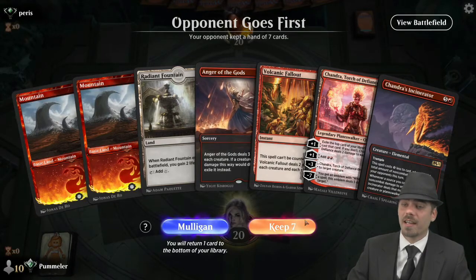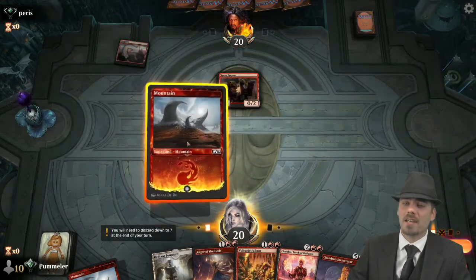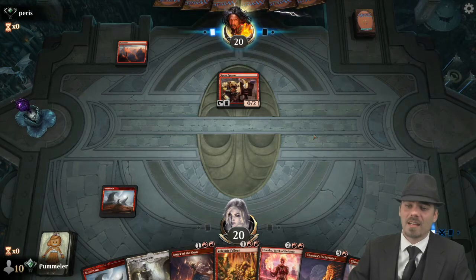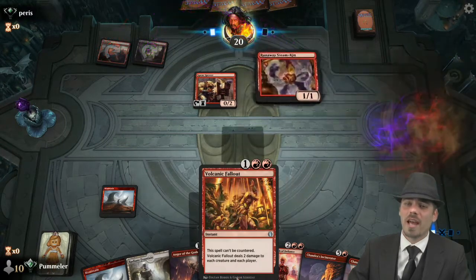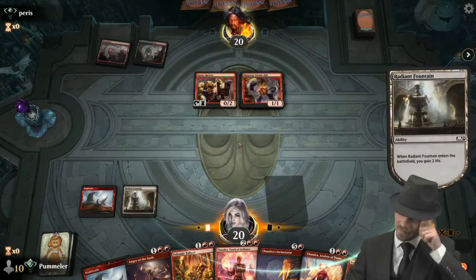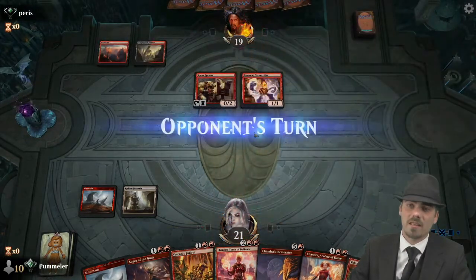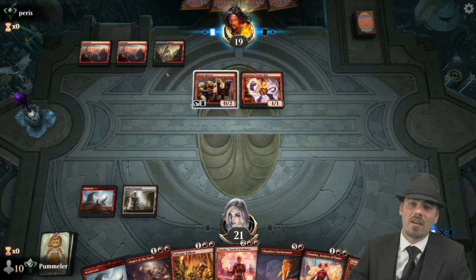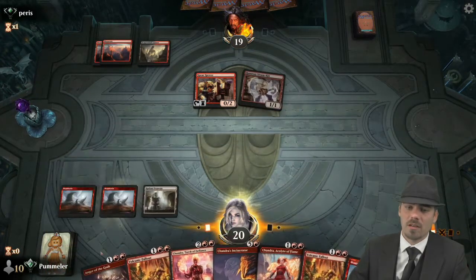Here we are for game two — we're going to keep this hand. Our opponent has a Spear Spewer. We don't have any early game interaction here, so if they go absolutely ham we're in more than a little trouble. We really need them to not stack too many counters on this Runaway Steamkin this turn — as long as it stays at three toughness, everything's fine. If they have one-drop, one-drop, one-drop, Runaway Steamkin becomes a 4/4, and that's bad news.